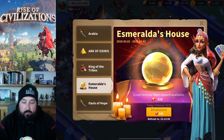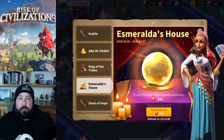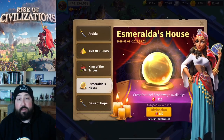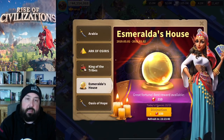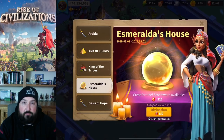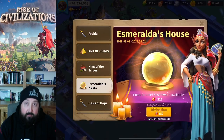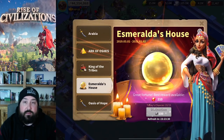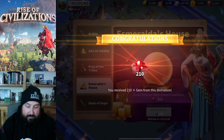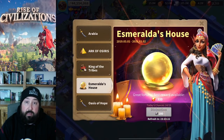Hey, good evening everybody, thank you again for joining me on the live stream. Earlier today I just saw that Esmeralda's house popped up on the new event tab, so I wanted to go ahead and run through all 15 real quick with you since I've got some gems left to spend. Here's the first one — I started with 21,467 gems, so we'll see what we get out of all 15.